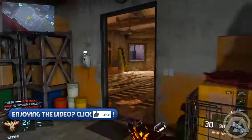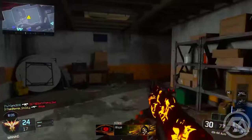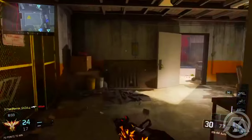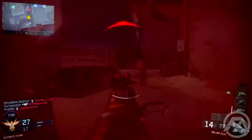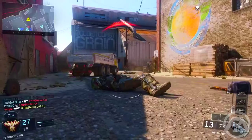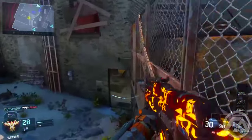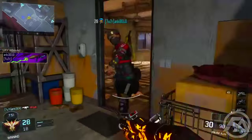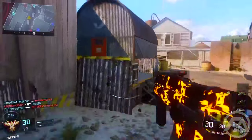One thing I did notice on this weapon is that the orange kind of looks like Chinese lettering. I noticed in this game that there's a lot of Chinese lettering camos — Treyarch tends to do that a lot, putting Chinese lettering on the actual weapons and camos in general. When he reloads you'll actually see what looks like Chinese lettering. I'm not too sure, but it does look cool.